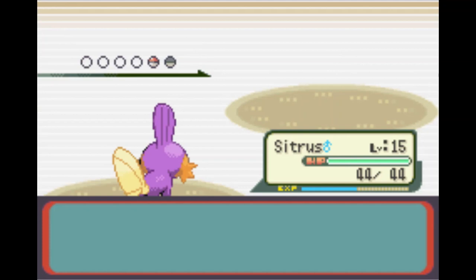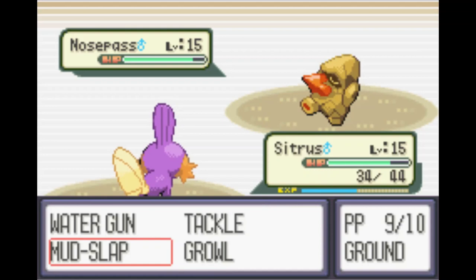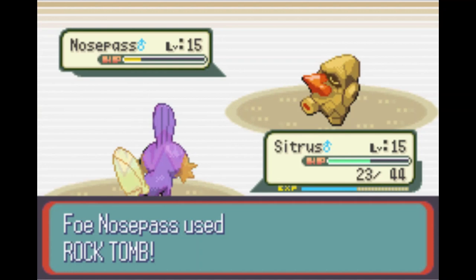We take down the Geodude, no problem. Drop the Accuracy on the Nosepass as Rock Tomb comes down — thankfully no critical, but the Speed drop is here. We are still faster though. With the STAB Water Gun it is super effective. Nosepass goes for Harden, trying to stay alive a little longer as another Water Gun comes down, doing massive damage, getting Nosepass into the yellow. The Rock Tomb comes again — Roxanne uses a Potion. We drop back with a critical Water Gun. Citrus pops off and we get that first Gym Badge.